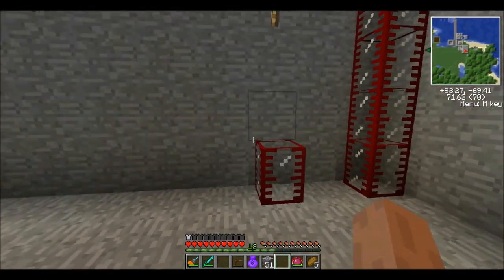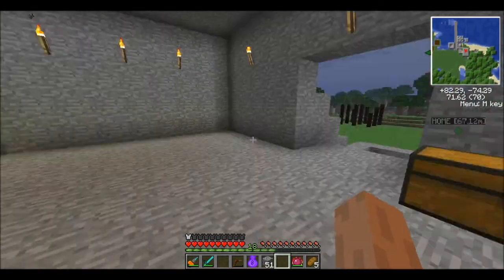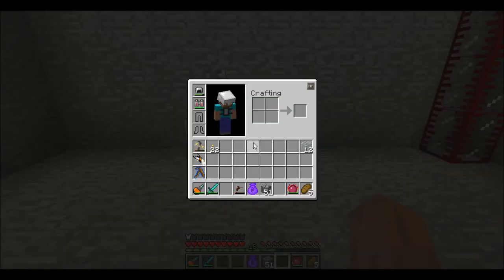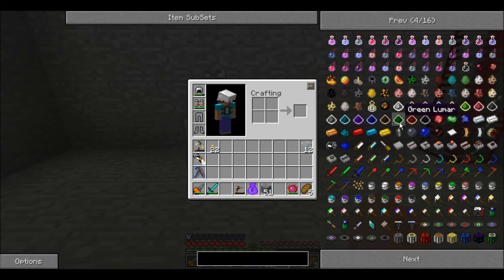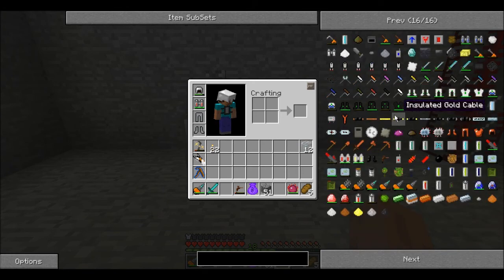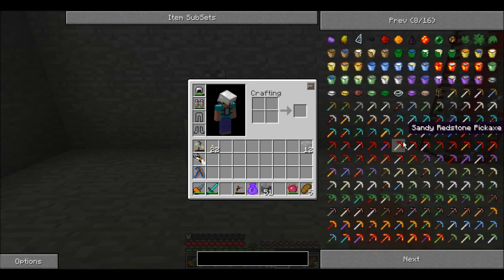I'm just going to kind of put that right there. Now I have to make a special kind of pipe in order to have this go into here — we need two different kinds of pipes. These pipes are going to be from the Additional Buildcraft Objects, and these are probably some of my favorite additions to Buildcraft, other than logistics pipes. They really help you out when you're trying to do this type of stuff with liquids and whatnot.